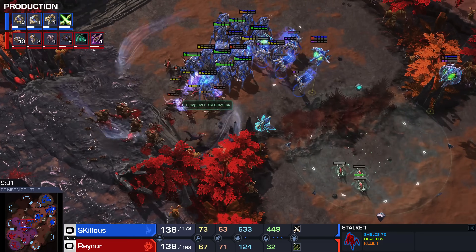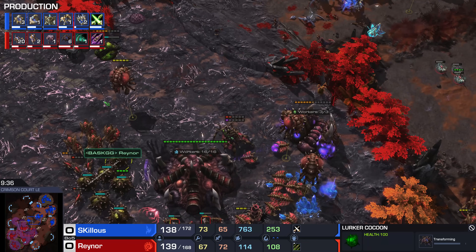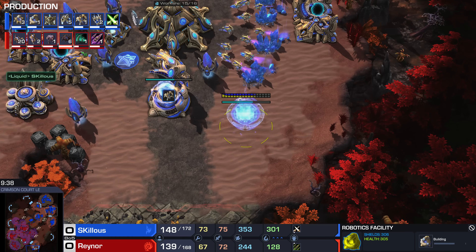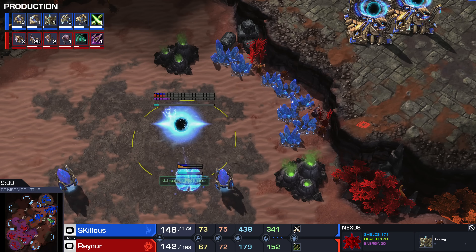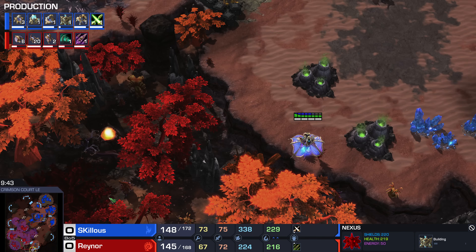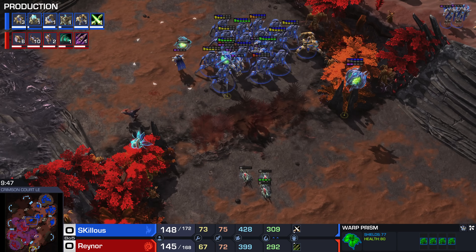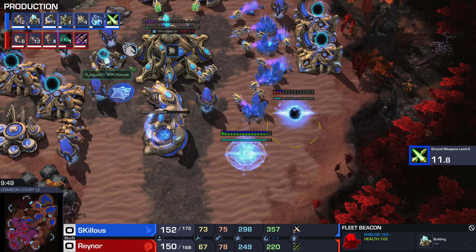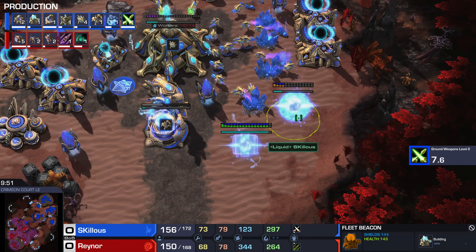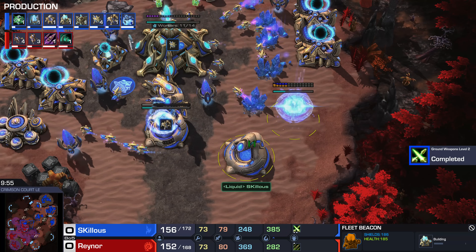Second Robo's almost there. Fifth base comes in for Skillous. He's got his purple gas mining. He's on 73 workers. I like that he's not playing the craziest worker count — sometimes we see Protoss players go too wild up to 90-95 workers and not have quite as much supply for their army. His army supply is going to be great. Third Robo — sorry, Fleet Beacon coming in — is going to allow the air transition.